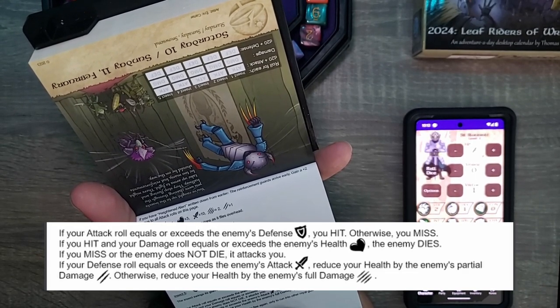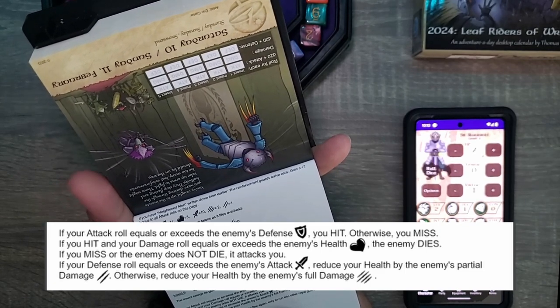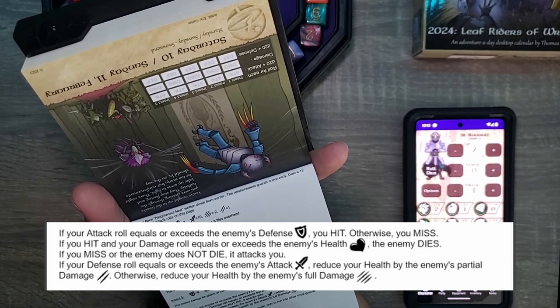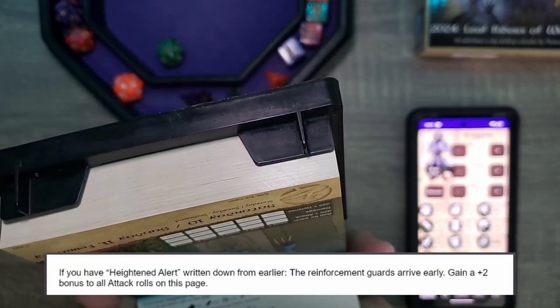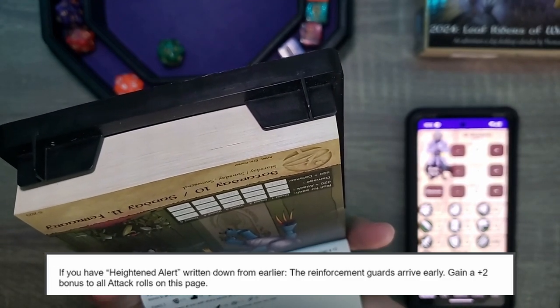If you hit, roll your damage. If it meets or exceeds their health, they die. If you miss or they did not die, it attacks us back — so we'll have to roll our defense. If our defense meets or exceeds their attack, we take partial damage. Otherwise we take full damage. If you have heightened alert written down from earlier, the reinforcement guards arrive early — gain plus two bonus on attack rolls on this page. Unfortunately, we don't.